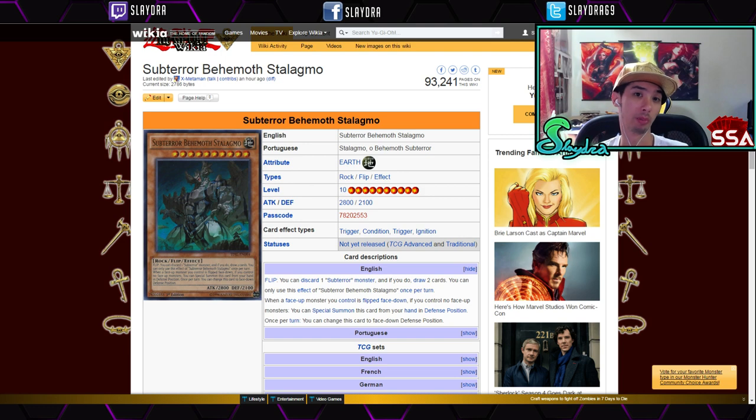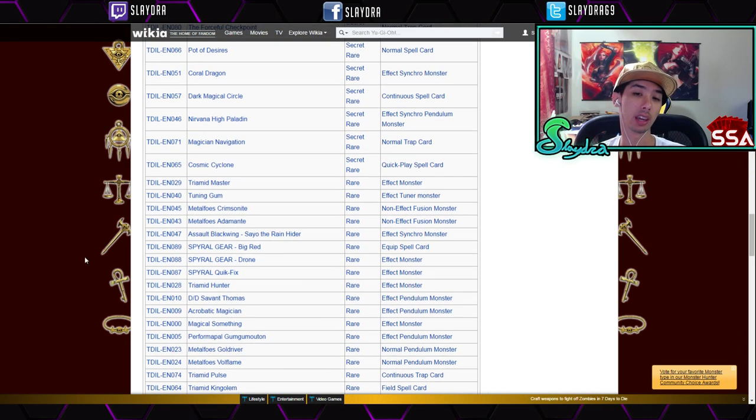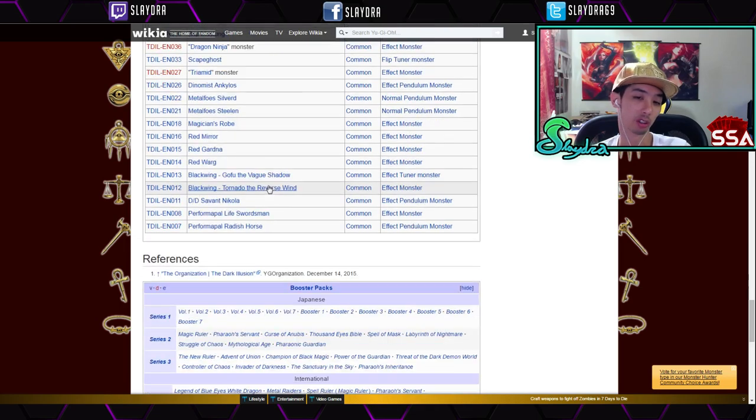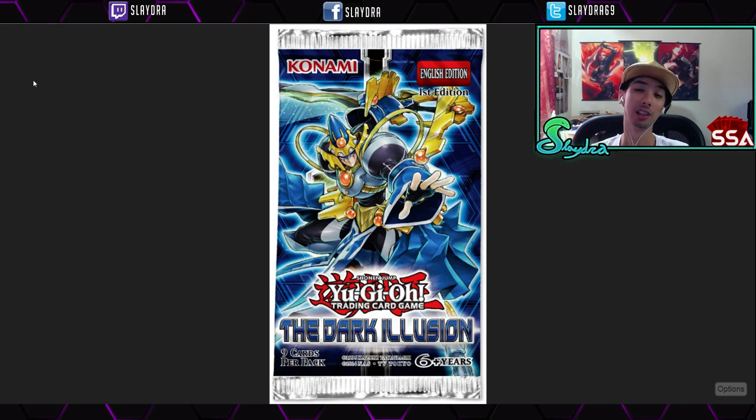Unless you really want to play Subterrors or some of the other things we talked about, I would say save your money and buy Invasion of Venomous — that set is going to completely change the meta. Overall, Dark Illusion is a really decent set. If you feel like I missed any cards, let me know in the comments. I only covered high rarity cards — super rare and above. Let me know your thoughts on the set and thanks for watching!